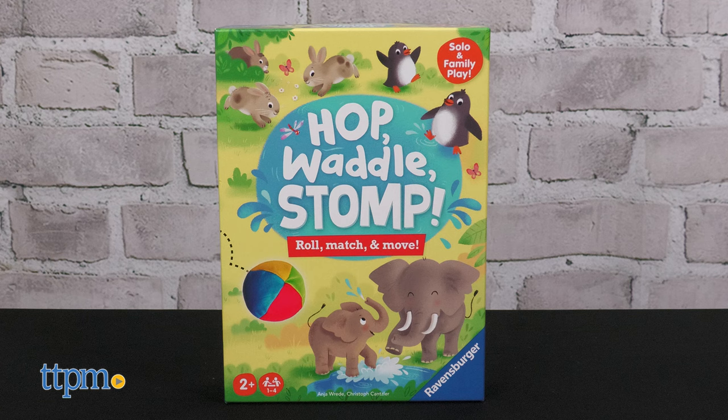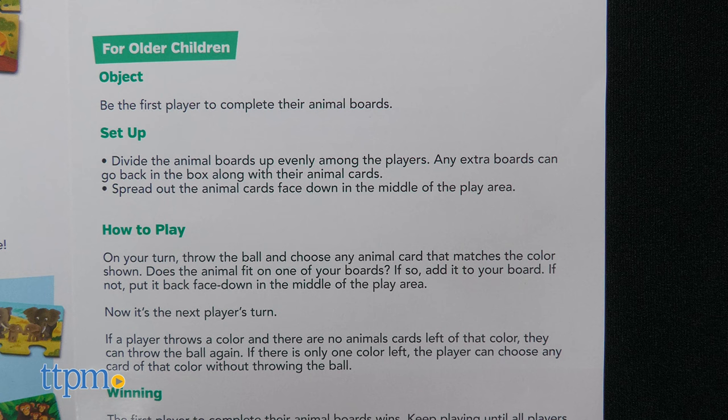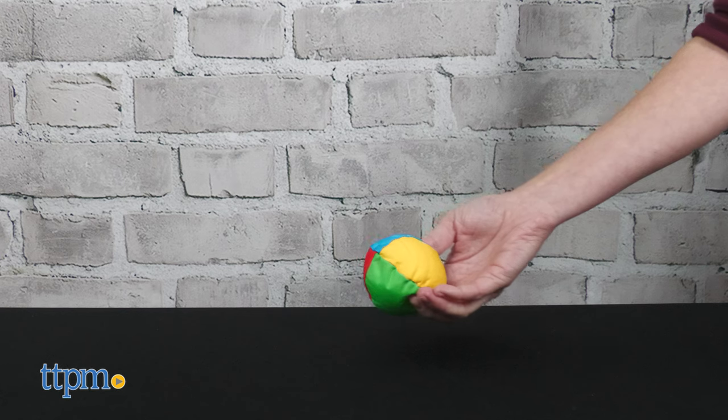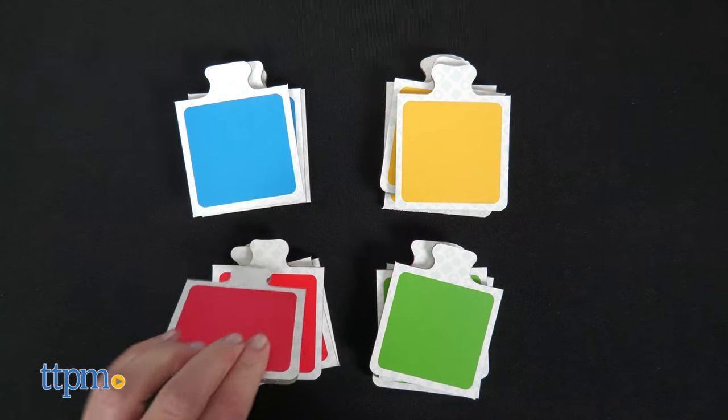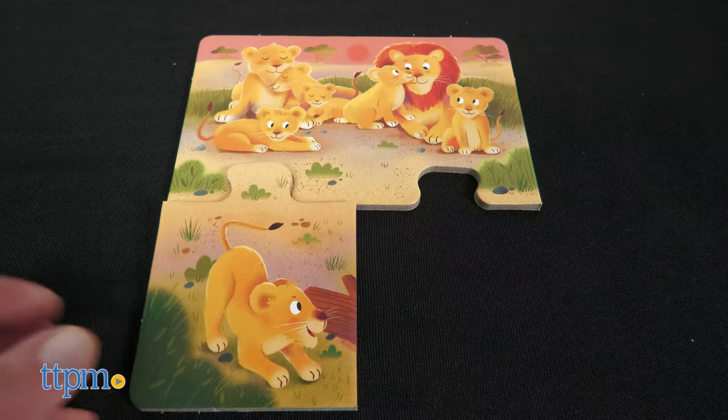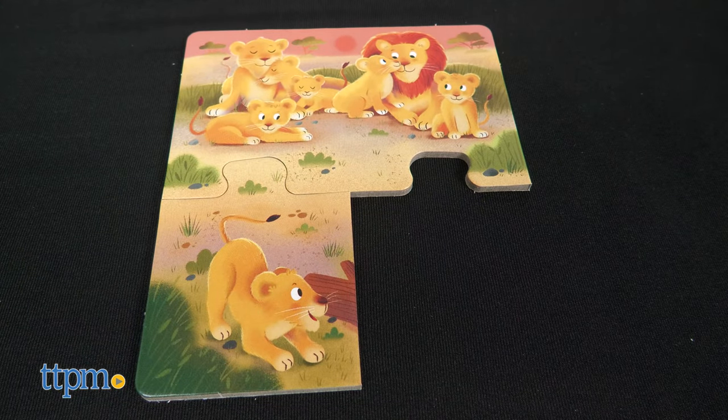Hop Waddle Stomp gets toddlers moving around the room. There are different ways to play depending on the age of the child. In one version, players throw the soft beanbag ball. Whatever color is face up is the color of the card the child chooses. Flip over the card to find out which animal is on the back, then act like that animal to bring the card to its matching animal board. Everyone wins when all the animals are back with their families.